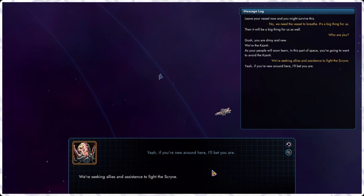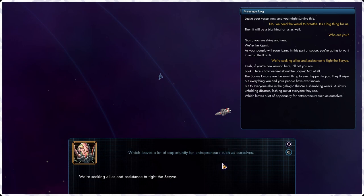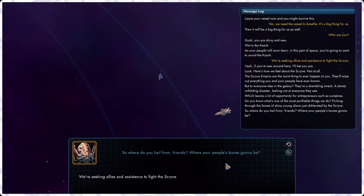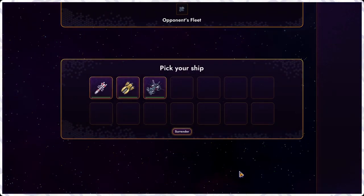We're seeking allies. If you're new around here, I bet you are. The Scrive Empire are the worst thing to ever happen — they wipe out everything you and your people have ever known. But everyone else in the galaxy is a shambling wreck, a slowly unfolding disaster lashing out at everyone they see — which leaves a lot of opportunity for entrepreneurs. So they're picking through the bones of young aliens obliterated by the Scrive. Where do you hail from? Go to hell! We'll just take your ship then.